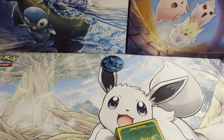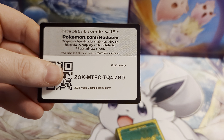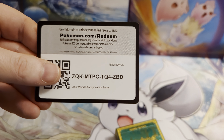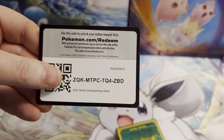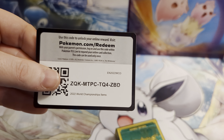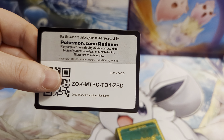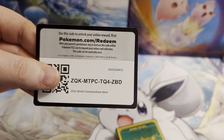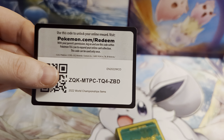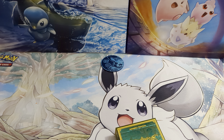And then we have got the code card. This code can only be claimed once after it's used. If you've already claimed a deck code and you try to use a second one, you'll just get jewels and stuff. So if you have already claimed one, please don't claim this. If someone wants it, you get the deck box, sleeves, and a coin. So there you go — that is the code card.